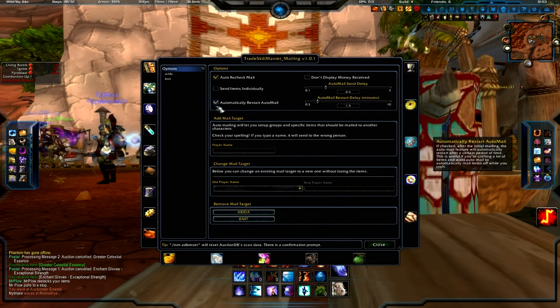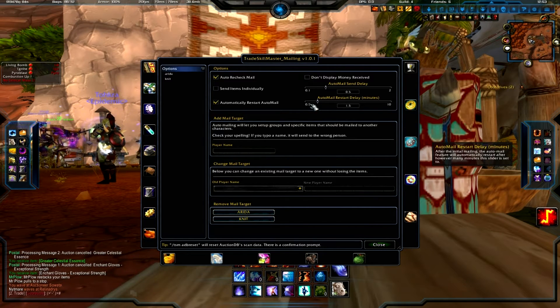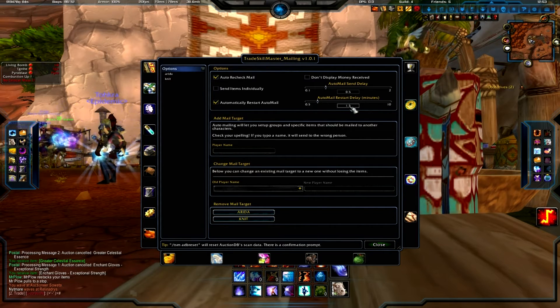I have 'automatically restart auto mail' enabled, which means it will auto mail things. Say if I'm on my JC and I'm making a bunch of rings and I know it'll fill up my bags — what will happen is I set it to automatically mail to one of my toons every minute and a half, so every 1.5 minutes. The send speed is...